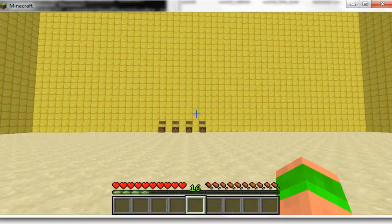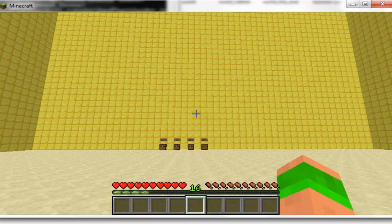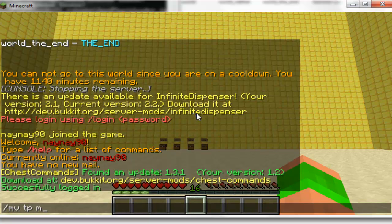Hey guys and welcome. This video is on the plugin World Timer. Basically what it does is lets you kick players from a world after a set amount of time and limits them to how much they can play in a world at a time.